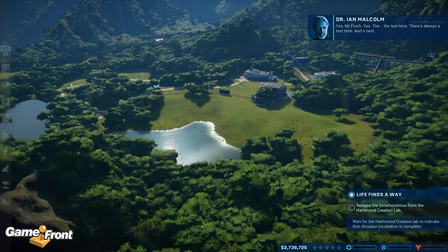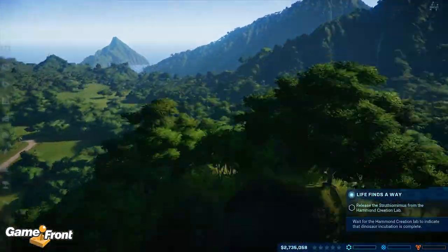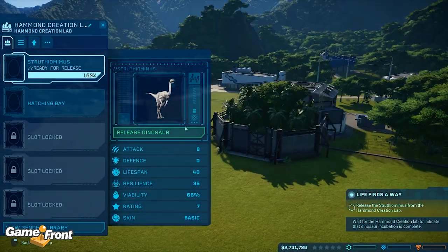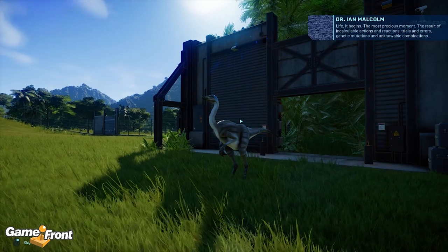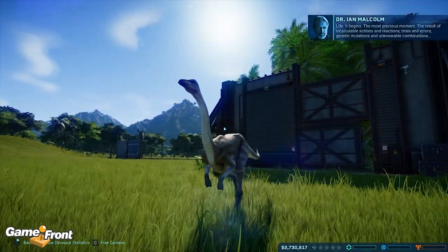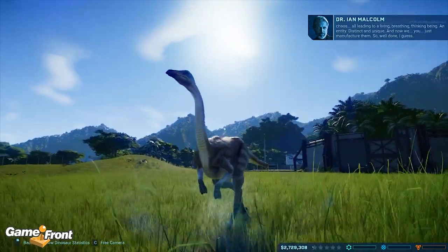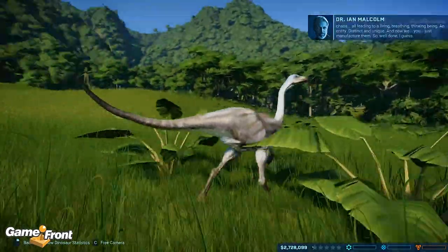Look at this — just look at how pretty the whole thing is. I feel like we have the whole island. The dinosaur is ready to release, so let's go to our creation lab and release this little buddy. Life — it begins. The most precious moment. The result of incalculable actions and reactions, trials and errors, genetic mutations and unknowable combinations. Chaos. All leading to a living, breathing, thinking being — an entity, distinct and unique. And now we — you — just manufacture them.